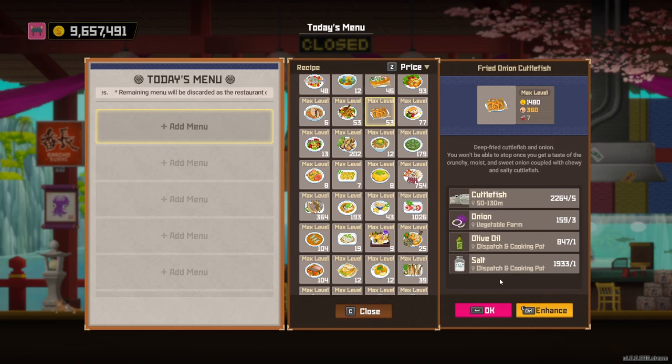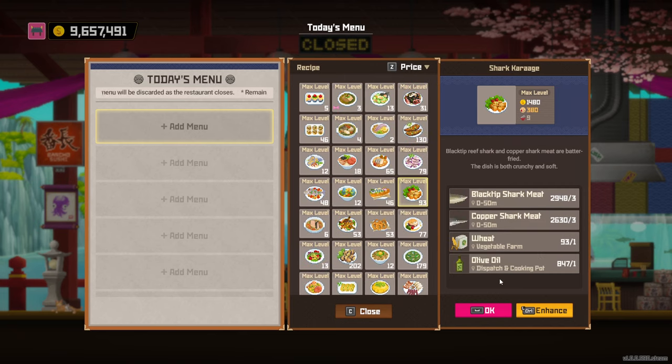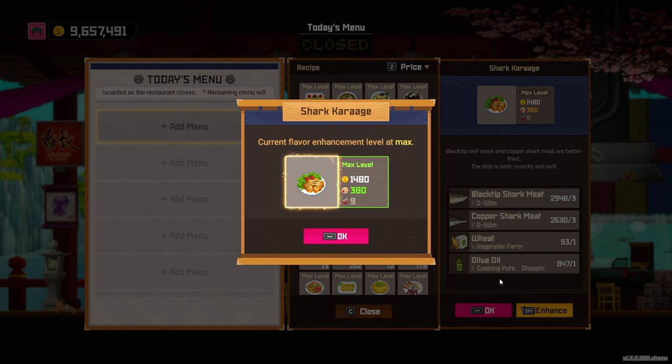The next person to level up if you have her is Itsuki. She unlocks the shark carriage dish. Both sharks go in the night area of your fish farm. You just need to do a bit of night fishing to get a couple of sharks breeding, and after that you don't have to go night diving anymore. It's a relatively easy dish - just olive oil, wheat, and sharks - and the sharks give quite a bit of meat given their size.